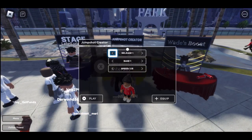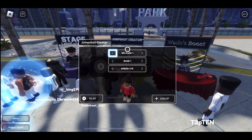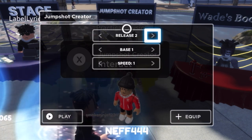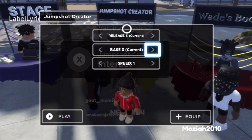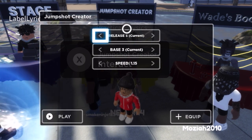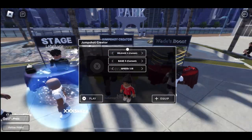You're gonna go to your jump shot creator. What y'all are gonna want to do — if you haven't messed with your jump shot, here are your default settings. What you guys are gonna want is: release five, then go to base and have base three, and set the fastest speed possible so you can release the ball as quickly as possible to get a zero contest. Then equip that — that's what it looks like.